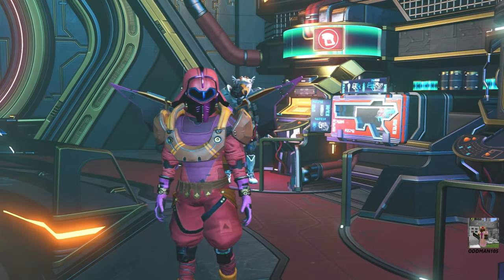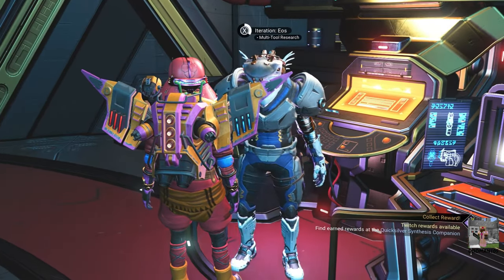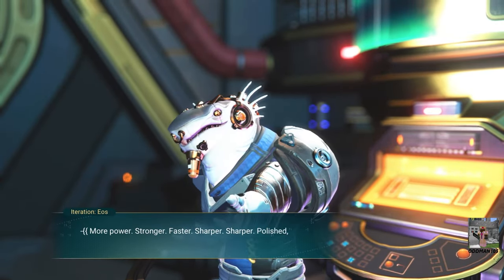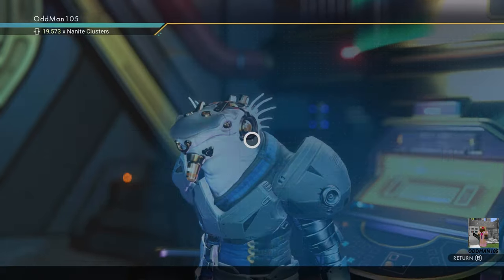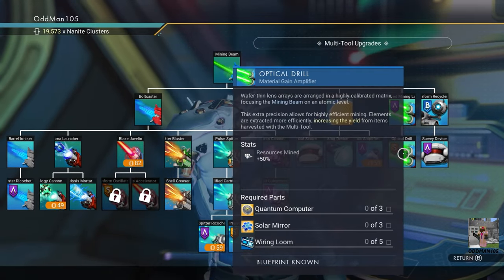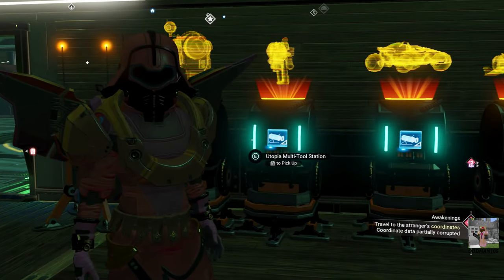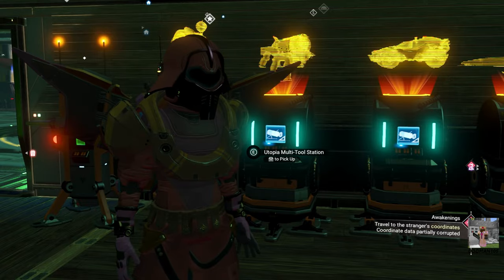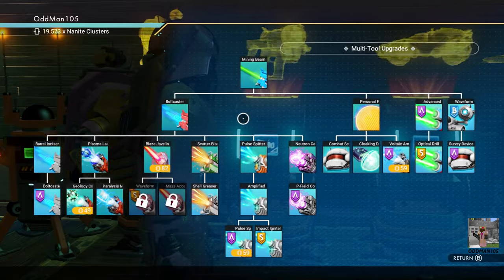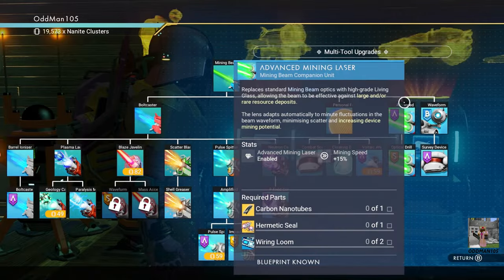Next, you'll need the blueprints for your mining beam. Go to the Space Anomaly and speak to Eos — or as I like to refer to him as Jaws, because look at him, he looks just like Jaws. Get through his dialogue, research multi-tool upgrades, and you'll want to purchase both the advanced mining laser and the optical drill. If you've unlocked it, you also have the option of purchasing your multi-tool upgrades from the Utopia multi-tool station — just look for mining beam and purchase all blueprints.